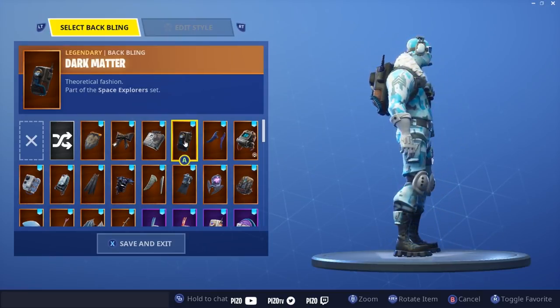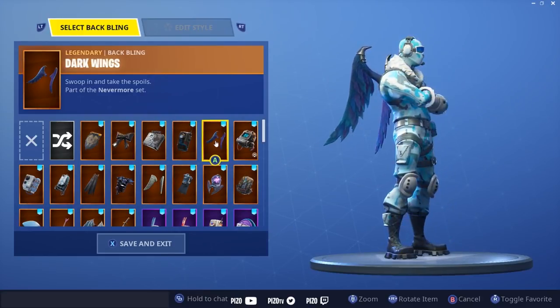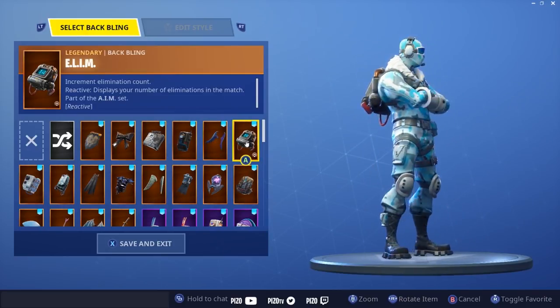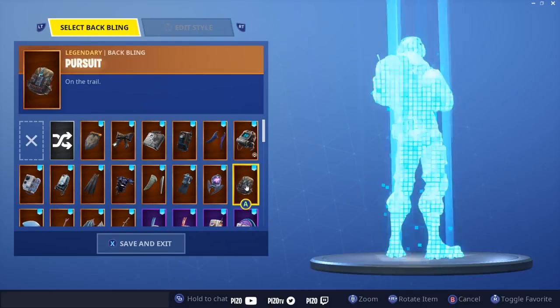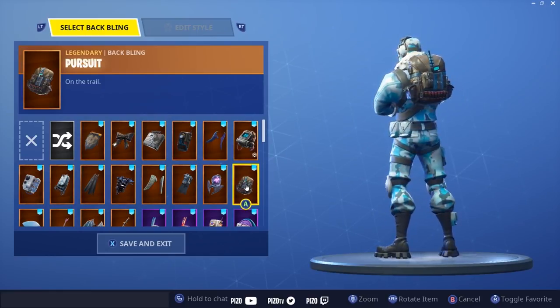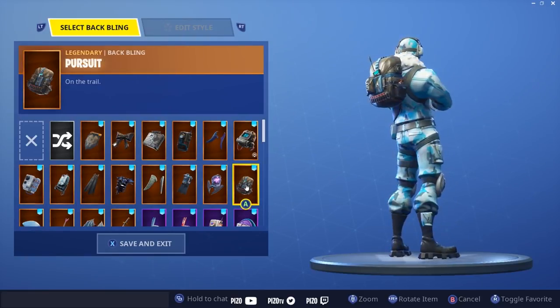Dark Matter is a little dark but I like the way it breaks up the outfit. Dark Wings — I just felt like I had to show it but it doesn't look great on Frostbite. Elim — another one, it wasn't really there but it might not be terrible. Pursuit is probably one of my favorite combos because I like the blue on it — there's a lot of white on the outfit so I like to break it up with a darker back bling.